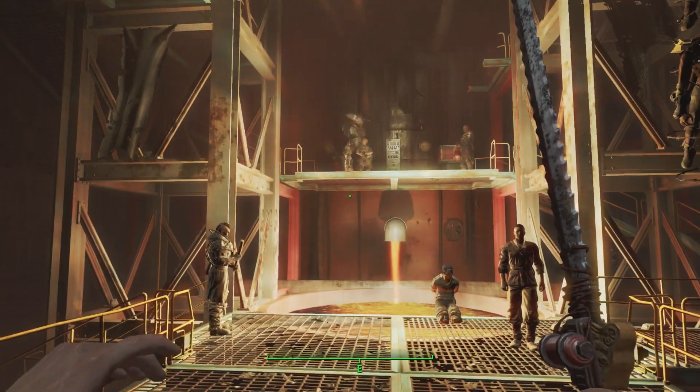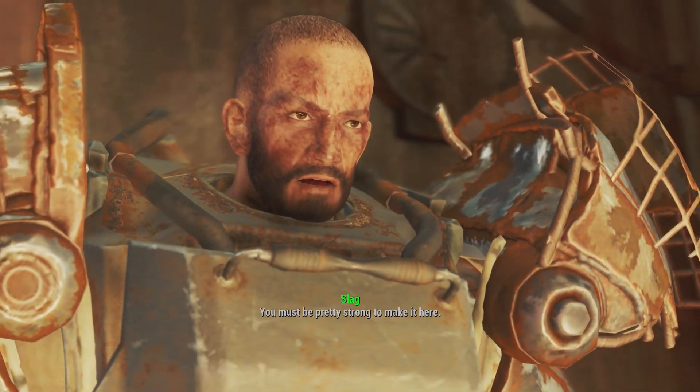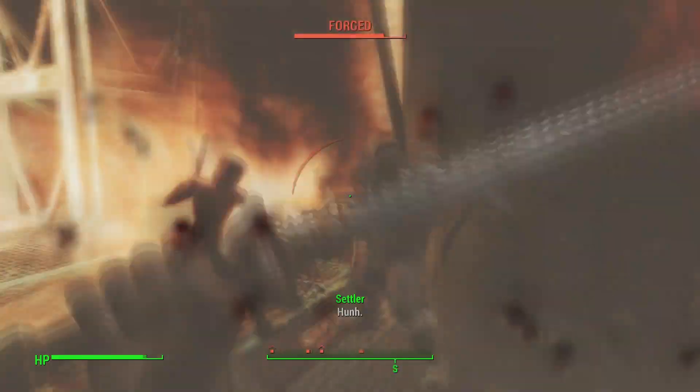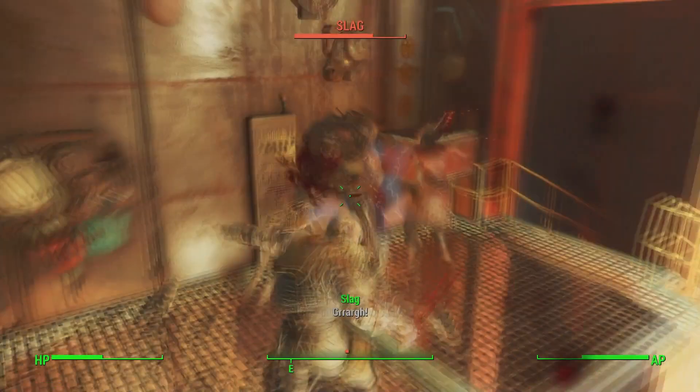After entering this room, you will find a big bandit leader called Slag, and he will be telling a man called Jake to kill a prisoner. You can resolve this situation, but in the end you're gonna want to fight Slag, kill him, and he will have the shish kebab on his body.